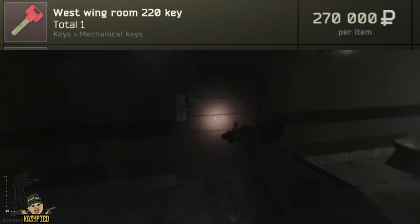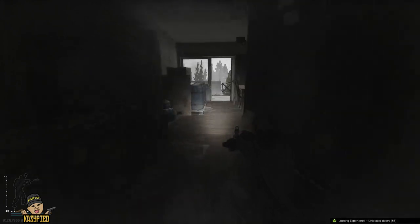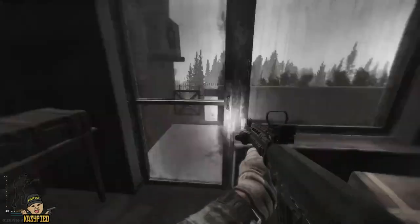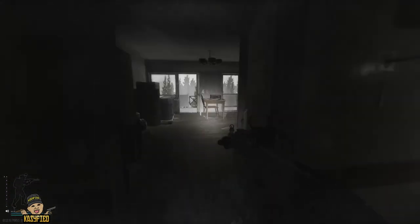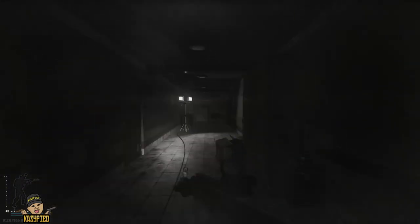You want to come to room 220 on the left in the west wing. You can get meds and all sorts of stuff here, and you can get graphics cards here as well. You've also got your weapon crates here. That's personally where I've found the graphics card spawns.